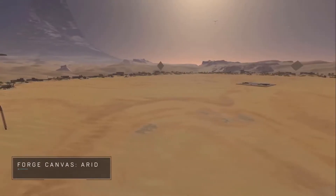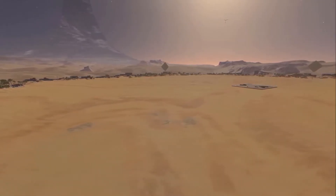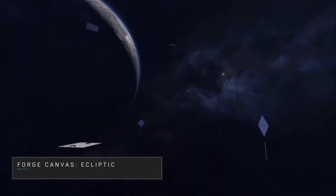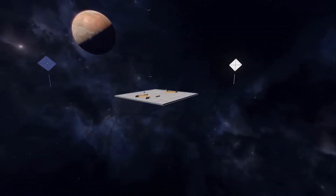We've got six canvases that we're going to launch with when the Forge Beta comes out in November. This one's Ecliptic, and it's an outer space map. There is no terrain, as it's outer space, but it's got some gorgeous planets in the skybox.